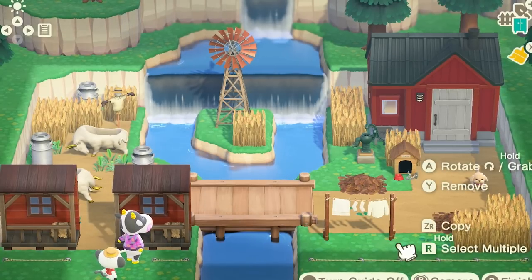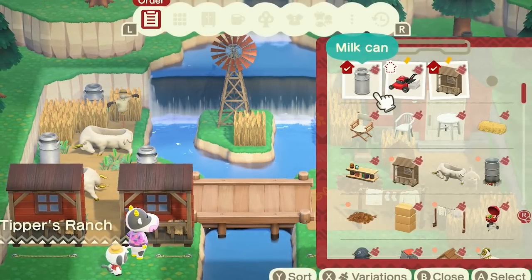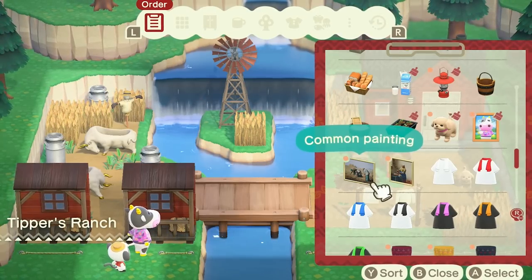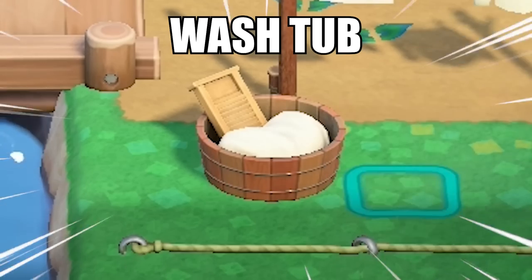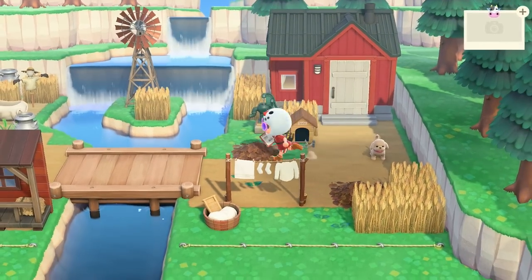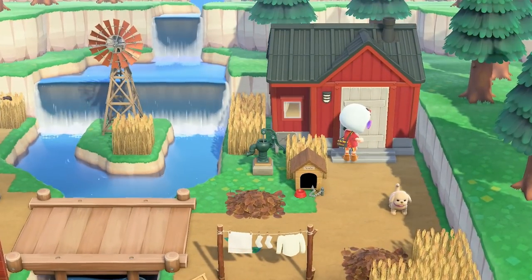I think we just need to finish Tipper's yard over here and then we'll probably be done. We've got this clothesline — if there's like a wash bin, I feel like that would go really well with it. Old-fashioned wash tub — perfect. Put that there. Wash tub and laundry — so cool. The outside looks amazing and gorgeous and I love it and it's so cute. So let's go on to the inside and see what we can do there.